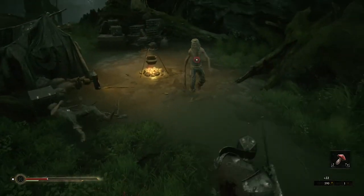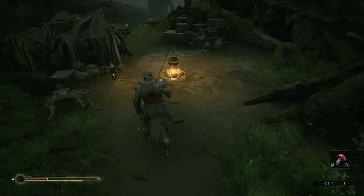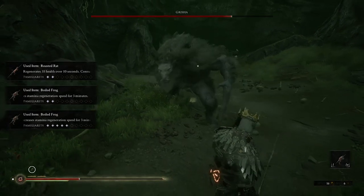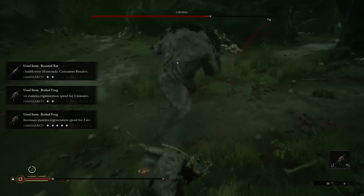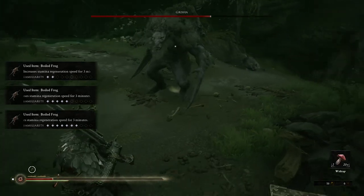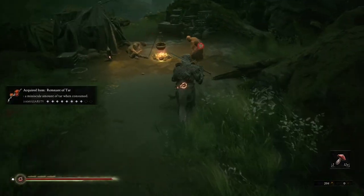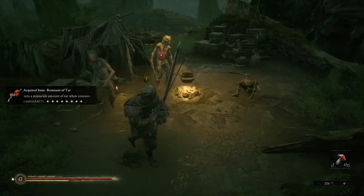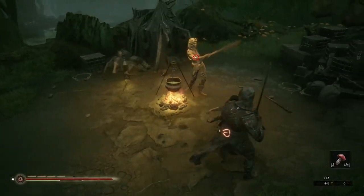Things start to get interesting when you look at your defense options. You have the standard dodge, which can help give you some breathing room, but the game gives you two other options that can really change how you play. One ability you gain right away is Harden. Mortal Shell is a bit different in that you do not have a shield and a standard block button — you can use Harden to block any attack and not take any damage from it. The trick is that it's on a cooldown counter, so you can't spam the move.